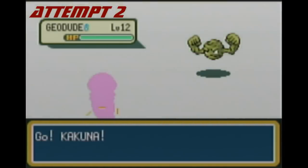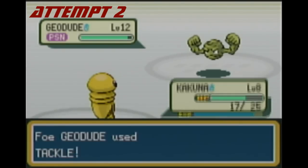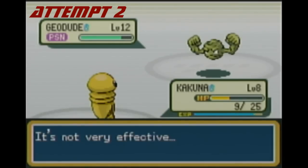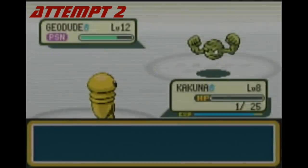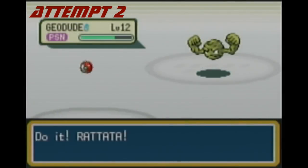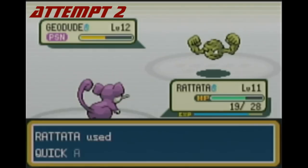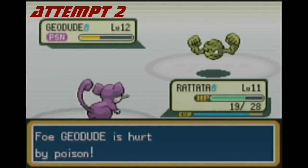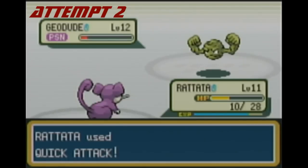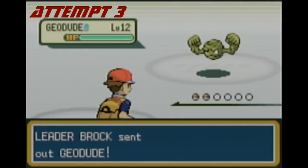Attempt two: we got a turn-two poison, which is pretty good. I started spamming Harden — though honestly without Harden it wouldn't have made much difference since a hit would have still taken me out. I used Tail Whip hoping to entice Geodude to use Defense Curl rather than Tackle, but I'm not sure if that makes a difference. Rattata went down again to a high-roll hit. Let's try a third time.